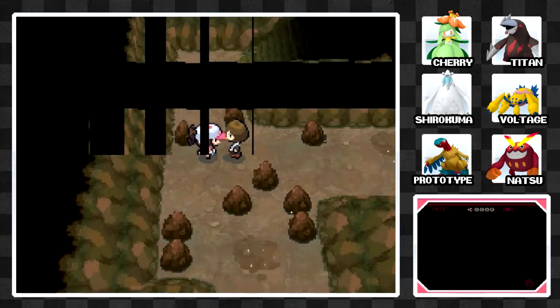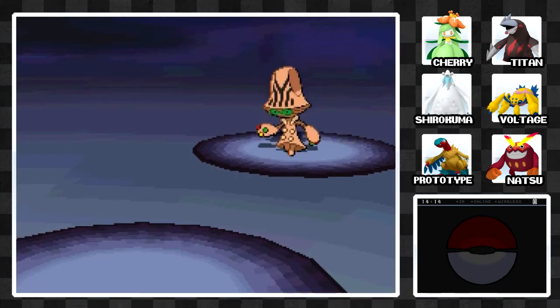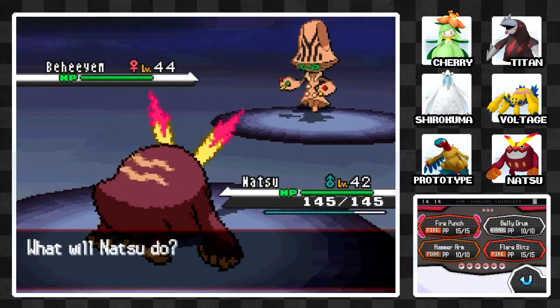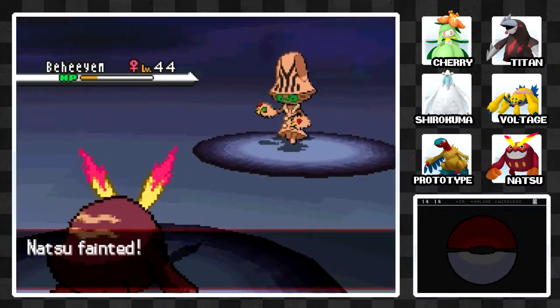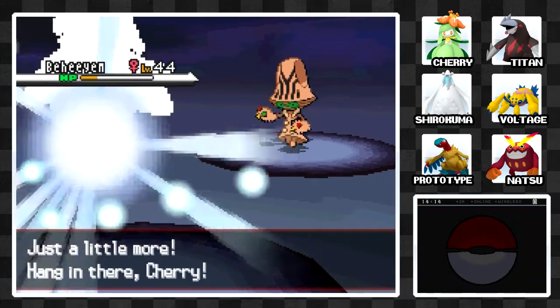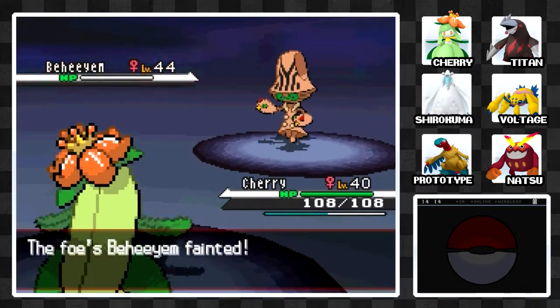We can take care of that. Going for a Fire Punch — nice, we outspeed it at least. Go Natsu, go Natsu. Oh, that did a lot. Hopefully we can tank this Psychic. Nope, it's a crit. Of course it is. Let's get Cherry a level, because Cherry should still outspeed it. Cherry's pretty fast. There we go — that should get you to level 41 at least.